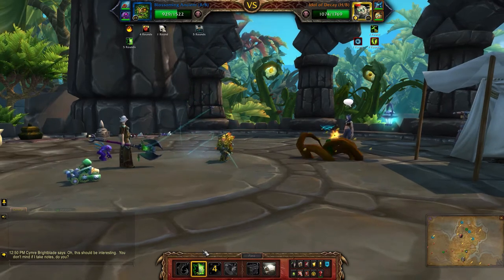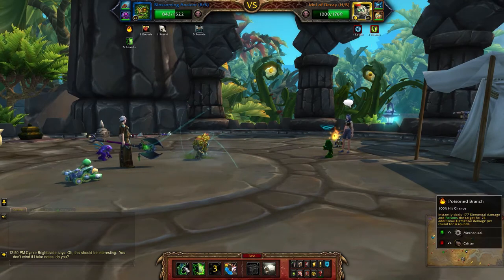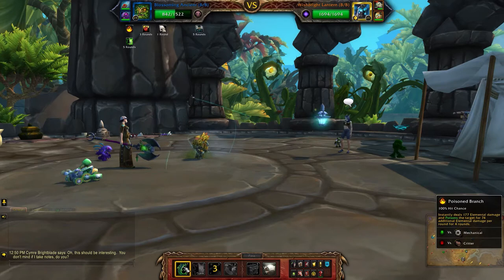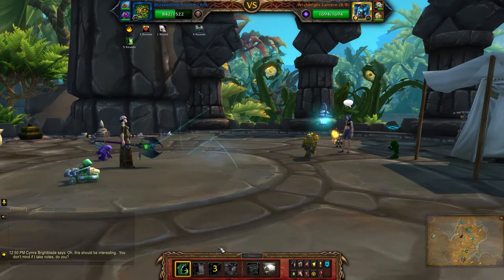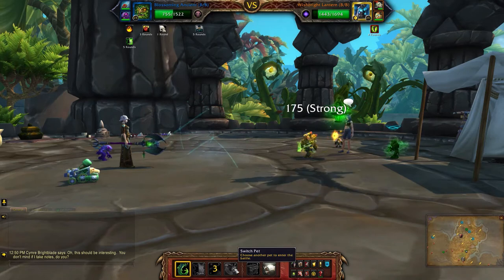So the Voodoo Figurine will get stunned here and switch in the Lantern. What you want to do is hit the Lantern with one Poison Branch — that's all you need to do. Then switch in your Tonk.